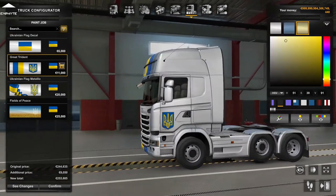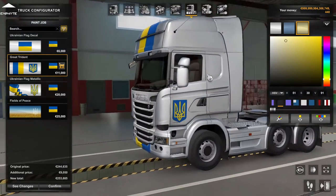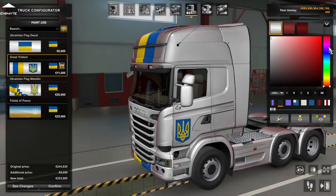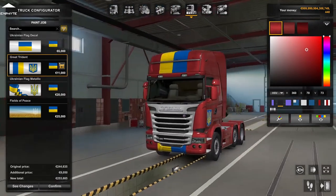Another one is called the Great Trident. This is a metallic paintjob — keep in mind this is all first hand, so I'm checking these out for the first time. It's a metallic paintjob so you can customise the colours. Let's just make it red — let's turn this into a red metallic. There we go, something like that. Let's put it back to where it was.